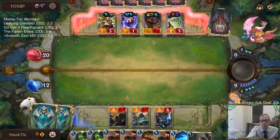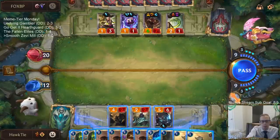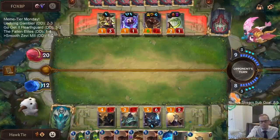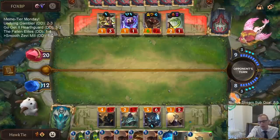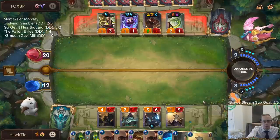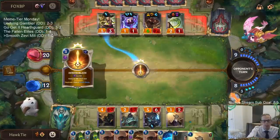I probably should have played the Urchin first, because then I would have drawn the Pool Shark and could have had it in play. So I have nine cards in hand — three, six, nine. If we're going to play something that draws two cards, we have to get rid of a card in hand first. We need Smooth Soloist — that's the card we're looking for.